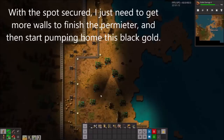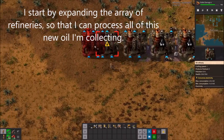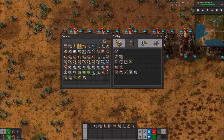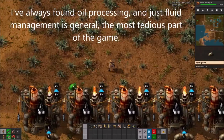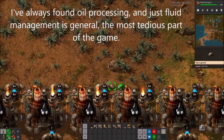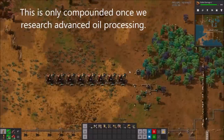Obviously the tiny biters won't cause much trouble, but once this place starts pumping out pollution it might stink out the nearby nests and start the evolution process for real. With the spot secured, I just need to get my walls finished and then start pumping home this black gold. Next up I start expanding the array of refineries so that I can process all this new oil I'm collecting. I've always found oil processing, and just fluid management in general, the most tedious part of the game. This will only compound once we research advanced oil processing.